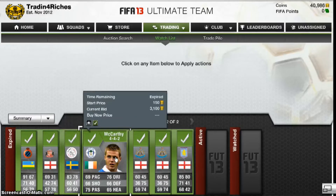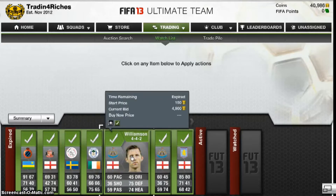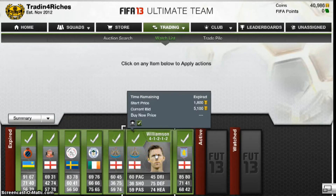We're back into it — 3,100 for McCarthy, 4-4-2. Two Williamsons — one for 4,900 and one for 5,100.